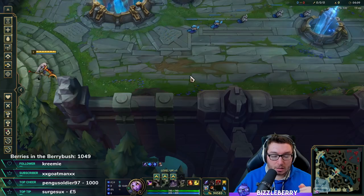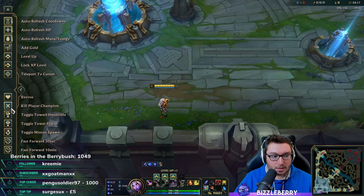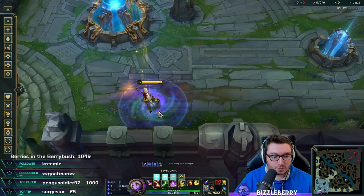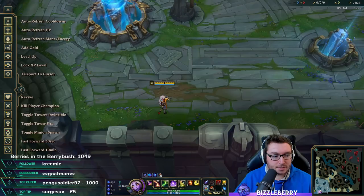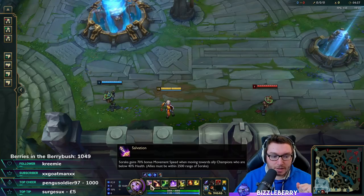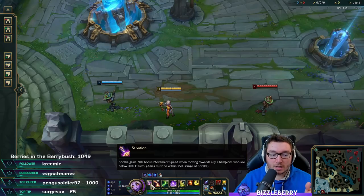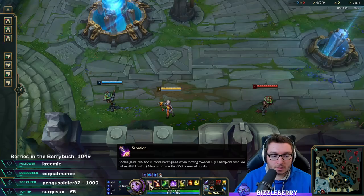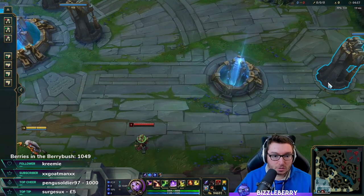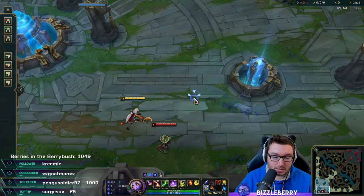Let's talk about her abilities. As an enchanter, she has lots of healing in her kit. Soraka's passive, Salvation, gives her a massive amount of movement speed toward allies that are low HP. The range is 2500 — roughly from mid-lane to about the tower — it's quite a long range. It can help you get to a teamfight if you're out of position and potentially save someone.